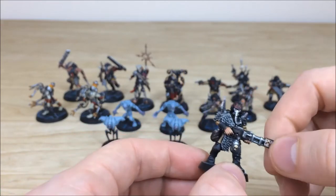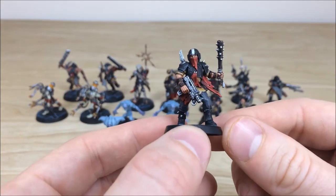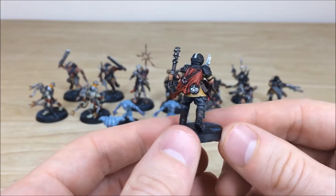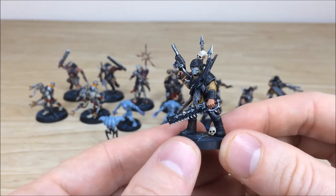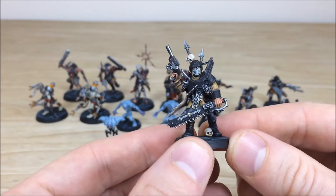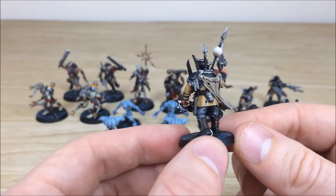This is just a flamer from the traitor guard unit. Pull forward a couple more so you can see — all the areas of detail were fully picked out and fully highlighted throughout, which is really nice. That's just another one. Pull forward the champion, or sergeant as I like to call him — you've got him with a chainsword, lenses fully picked out, all the bone work and metal work fully highlighted there as well.